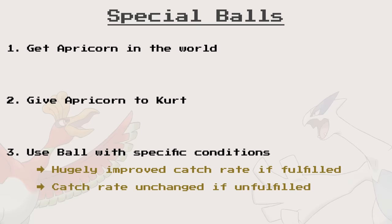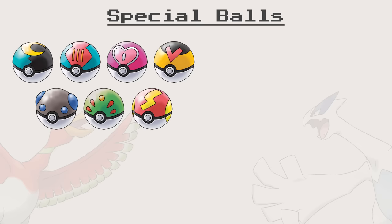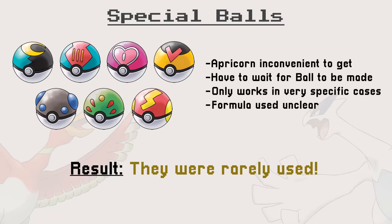In Gold and Silver, you can only ask Kurt to make one special ball per day. This was changed in Crystal, where you can give all your apricorns of the same color at once. But the apricorns themselves are limited — there is only one apricorn tree of each color in the world, on Route 37, 42, and Azalea Town, and they also take a day to blossom. This made these special balls really rare and inconvenient to get, and explains why their brokenness flew under many people's radar — myself included. Nobody used them, or not in high enough quantity to notice the issues. It is probably the reason these glitches did not get noticed early enough to be fixed.